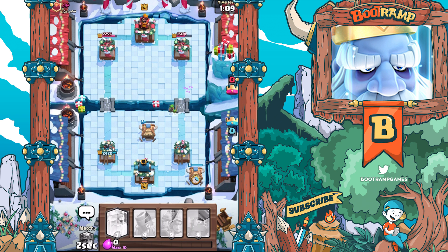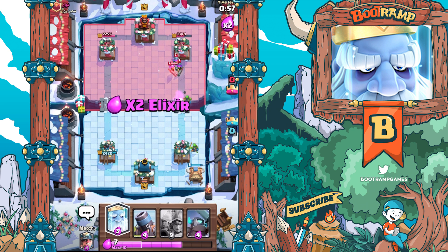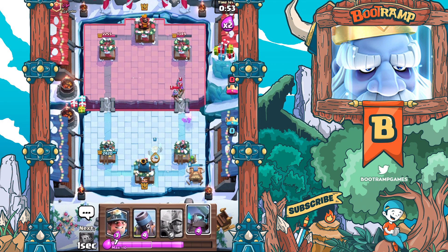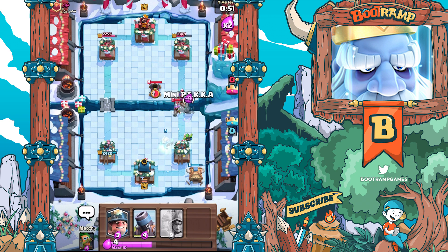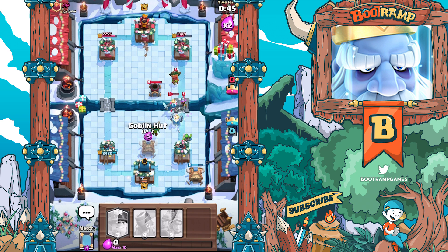We're gonna be using the Goblin Hut here, keeping on spawning some nasty troops on the right side. There's my biggest problem - the Three Musketeers. You guys know I'm not a big fan of the Three Musketeers - it can be seriously deadly if they actually lock into the tower, you're done. We're gonna be smashing these Three Musketeers, using the Goblin Hut.